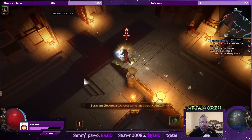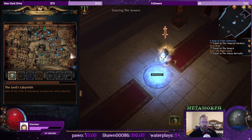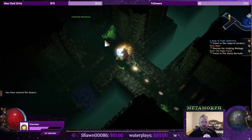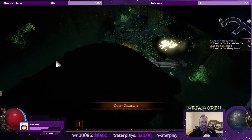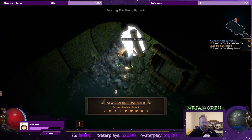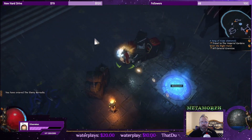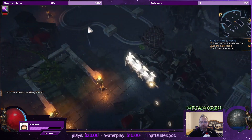Now we can head back to the Sewers so I can crack my joke that I crack every league about throwing the taco bell at the undying blockage. And a crafting recipe — nice. We can go up so that we can take out General Grovisius and hit up the new zone.